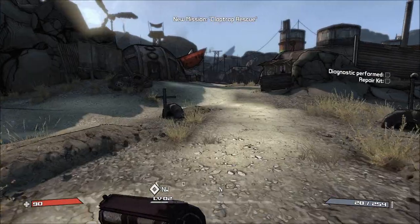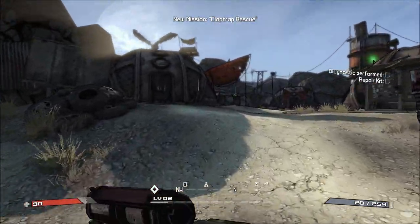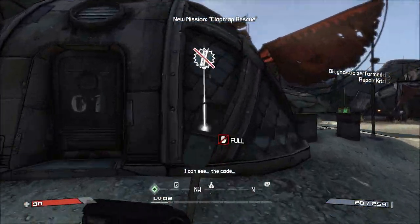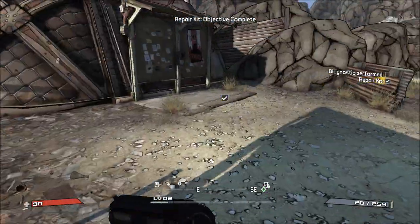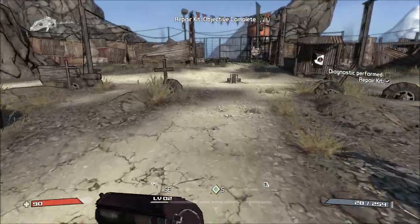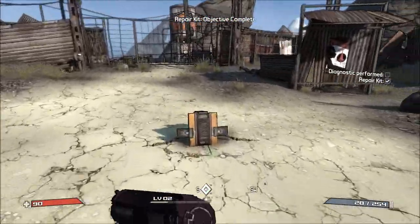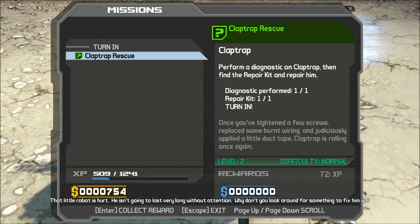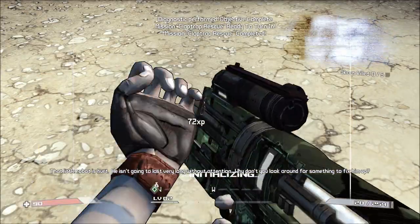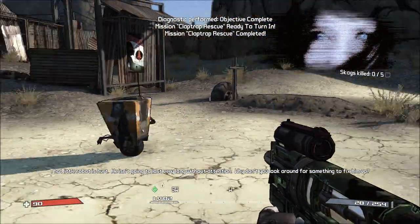So we rescue him and run all the way over here. We don't need that ammo but we need this - the Claptrap repair kit. We did the diagnosis first. Anyway, we rescued him and got some experience.